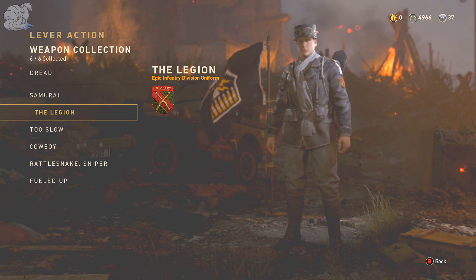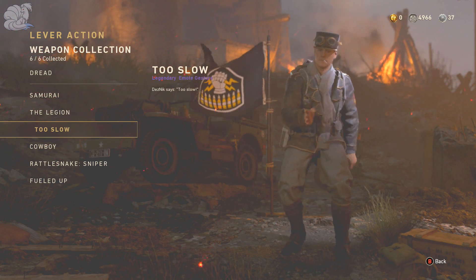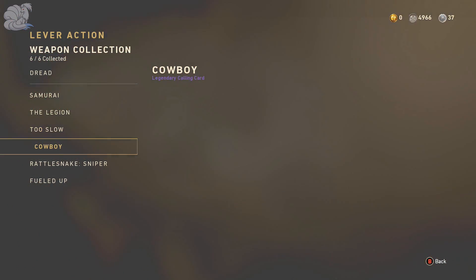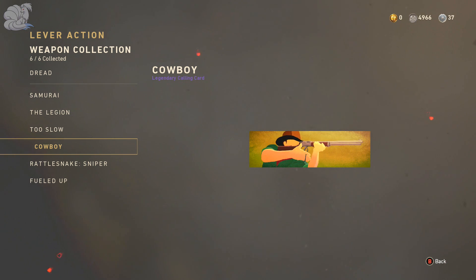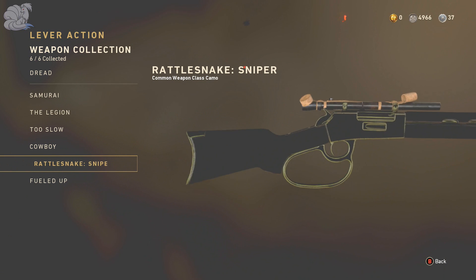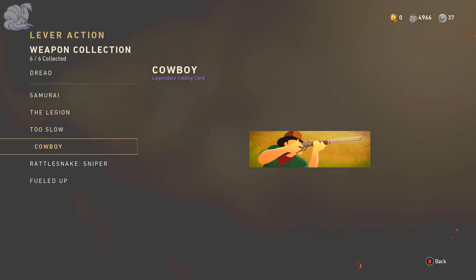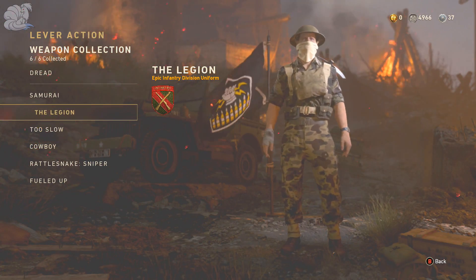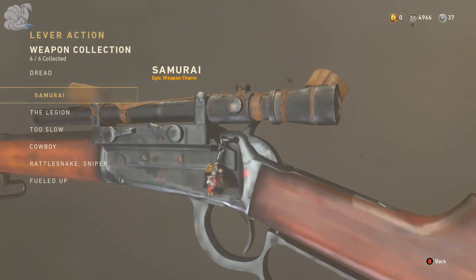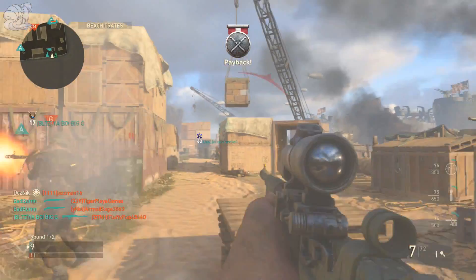The only way to get this variant is through the Quartermaster collection. The collection includes two epics: Samurai costs 9,075 army credits and Legion costs 8,900 army credits. Then there are two legendaries: Too Slow costs 1,825 army credits and Cowboy costs 1,025 army credits. Last are Rattlesnake at 250 army credits — though it was glitching when I hovered over it — and Field Up at 125 army credits. In total, this variant collection costs 21,200 army credits.